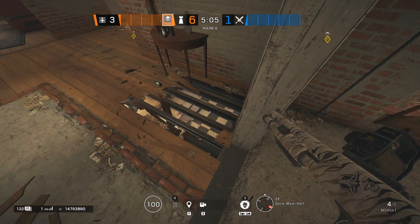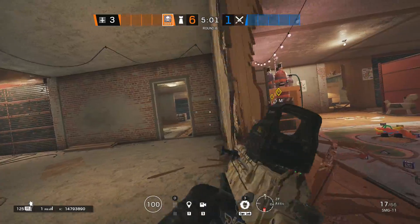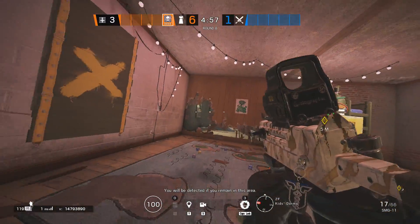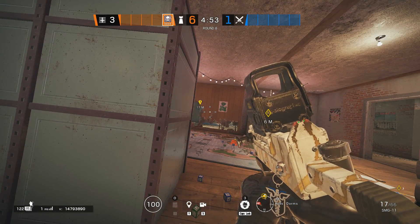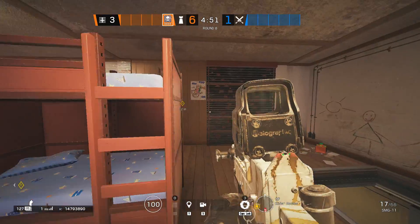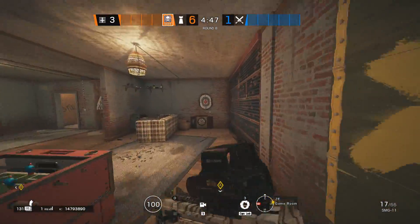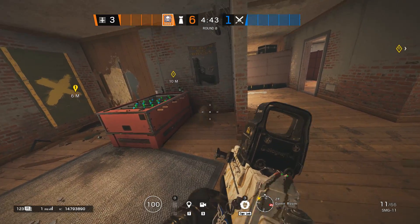Since we are done with reinforcements, let's talk about rotations and line of sights. You'll need a rotation between the Tarp and the Kids so you can continuously contest the Attic and Tarp push — losing that area is not ideal. Another rotation should be between the Kids and Dorms, and the final rotation should be between the Games and Dorms. Consider that they can plant in the Dorms as well as in the Games.